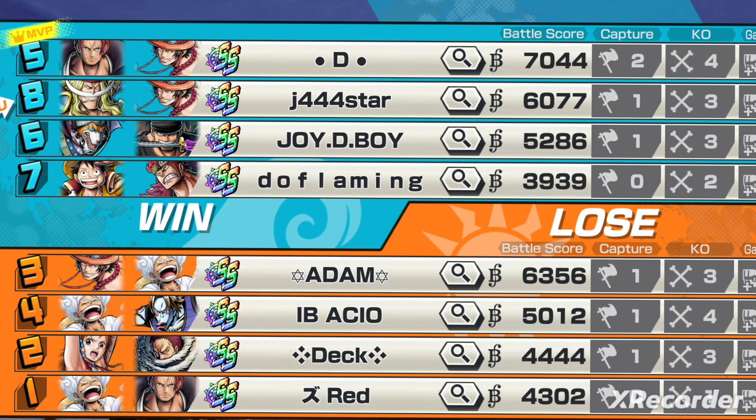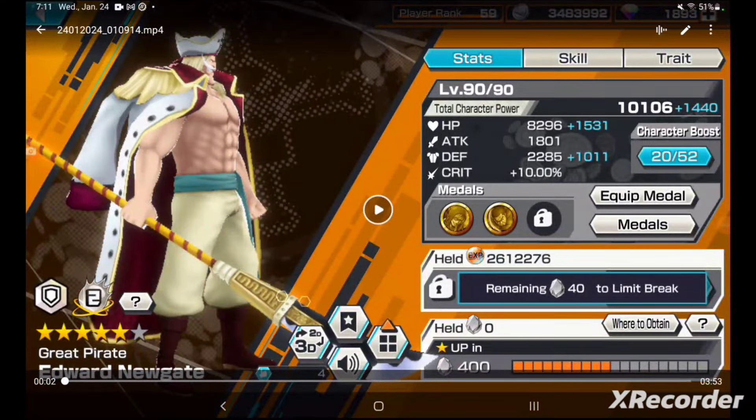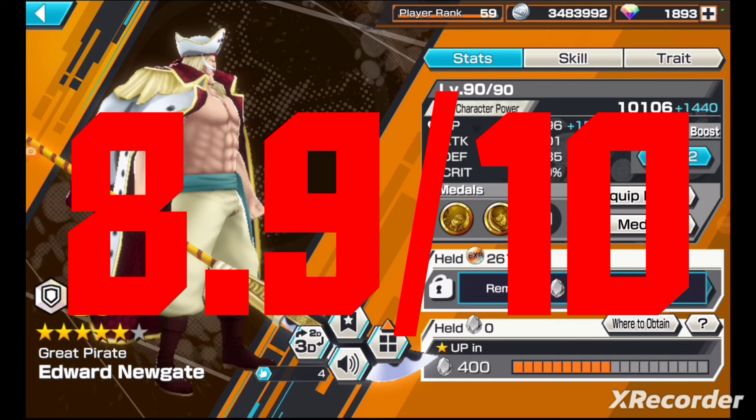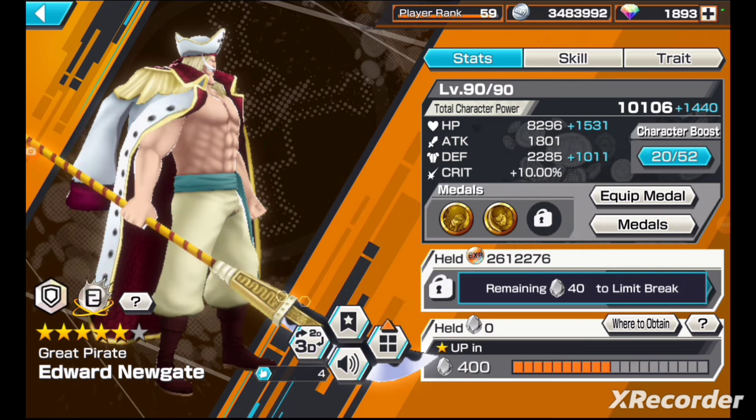So that's enough for the gameplay. My overall review: I'd give Whitebeard an 8.9 out of 10. I wouldn't say he's a 9, but he's an 8.9 — just because you have to depend on your teammates, which is kind of sad. But at the same time it's good because Whitebeard isn't overly broken or overpowered. He's just very powerful, like how he's supposed to be — not another Film Red Shanks situation. He's supposed to be a very powerful EX and that's about it.